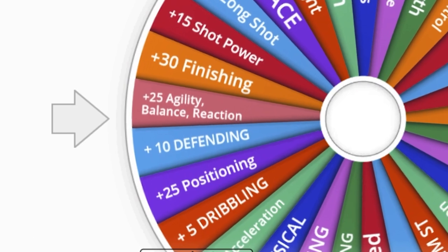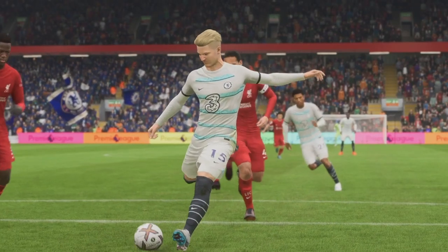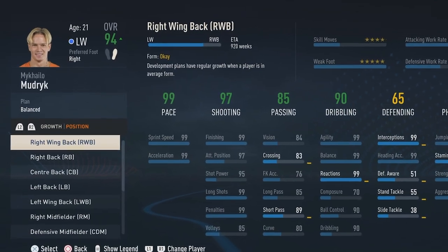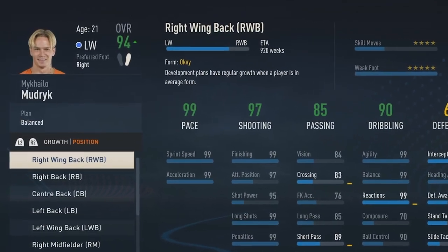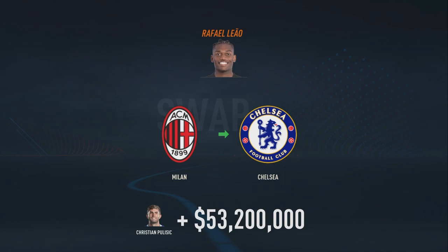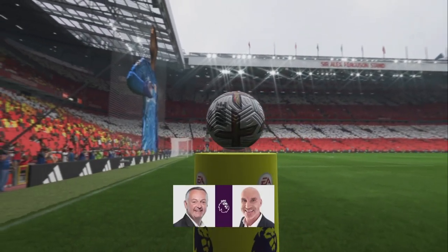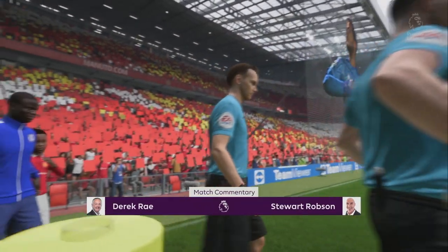Mudryk's agility, balance, and reaction attributes were upgraded and he became 94 overall. To help win trophies in Season 5, I decided to sign Jude Bellingham, Rafael Leão, Eder Militão, and Marquinhos. Season 5 was time to go to work — our first game of the season was against Manchester United.